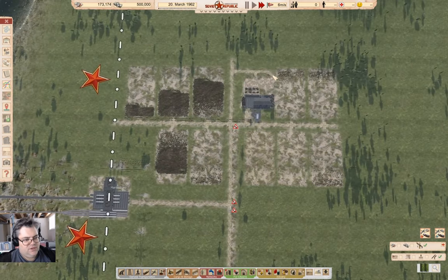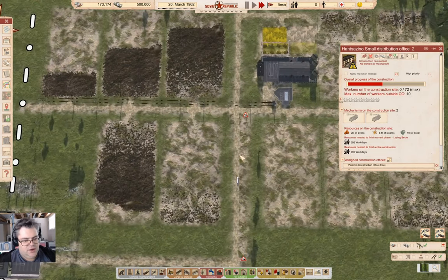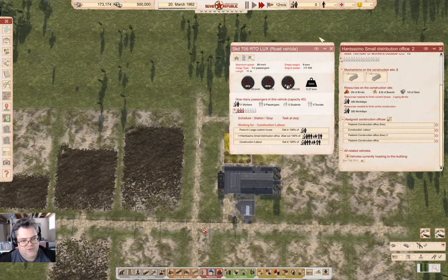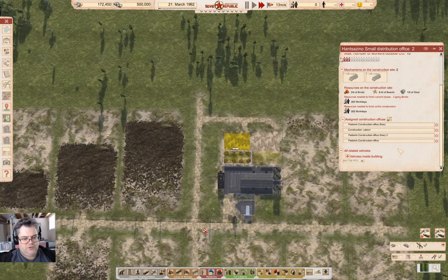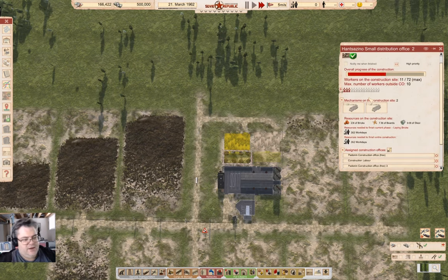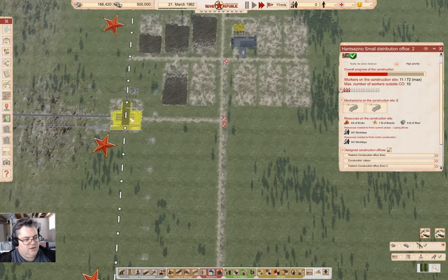Once this construction completes — hopefully right away — assuming it has a useful number of workers on it... there are two cranes but not a particularly useful number of workers on that bus load. That should mean we get everything completed there, and then I'll be able to add a couple of covered trucks and just export straight into the customs post up here.